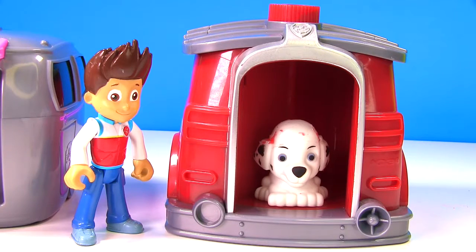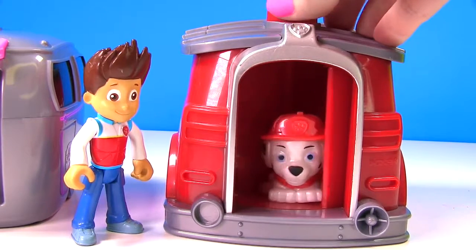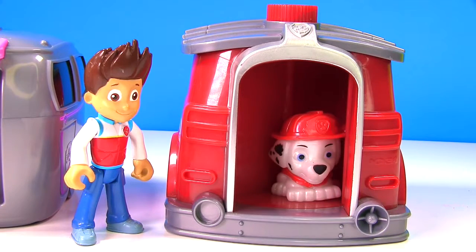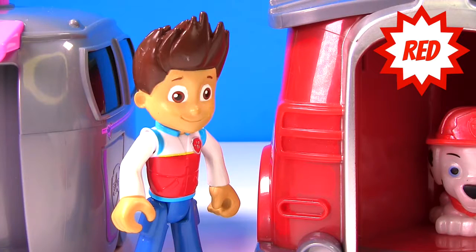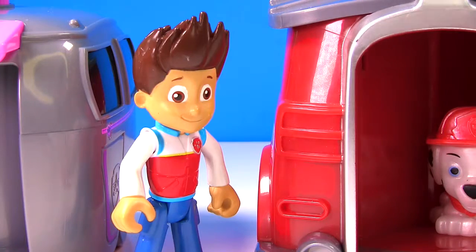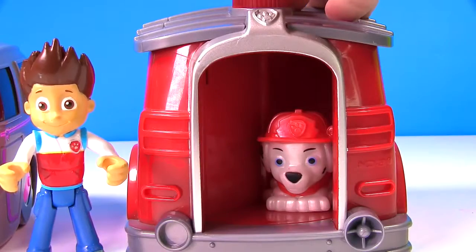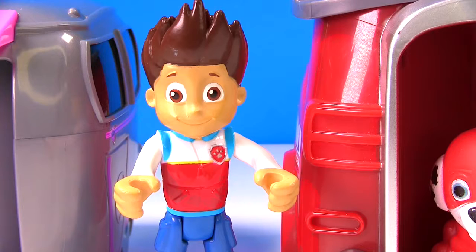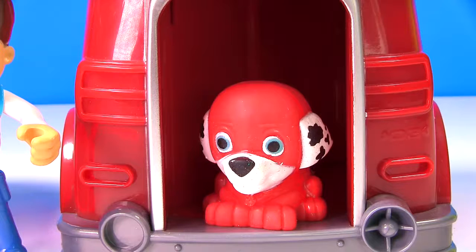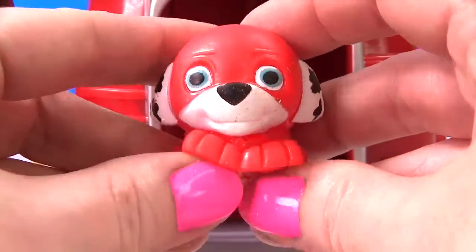He needs to get his Paw Patrol uniform on. When we twist the top, we get Marshall with his uniform on. And we know it's the right uniform for Marshall because it's red. This pup house is so magical, it can turn Marshall into a Super Pup. There's our Super Pup Marshall. He wears a red Super Pup uniform and he's super squishy.